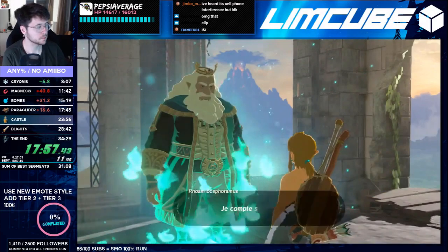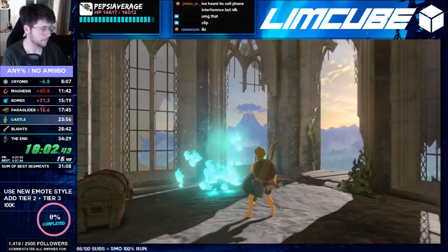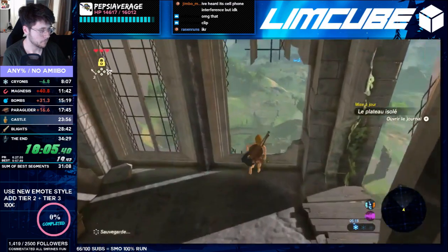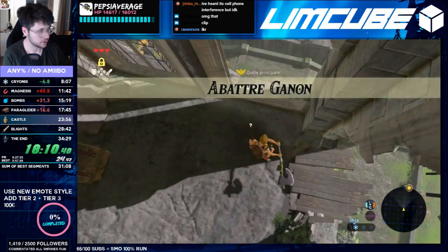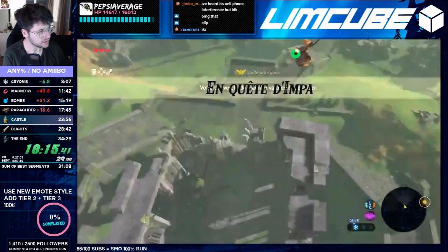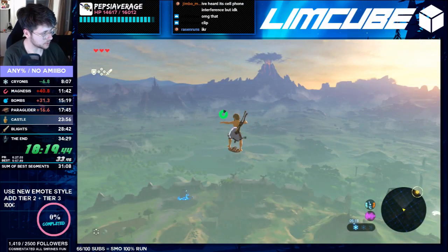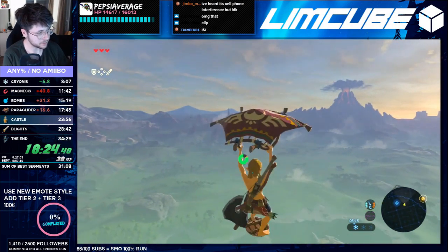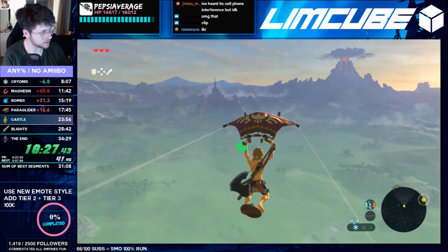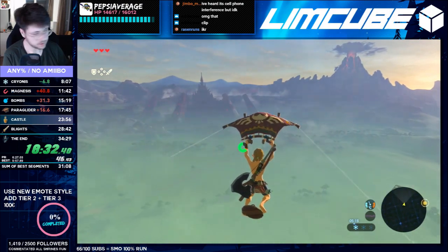If you made it this far you can be very proud of yourself. Now is the time to prepare yourself to encounter Ganon by speedrunning this part of the game. I challenge you to beat this section in less than 20 minutes consistently before you move on to take on the extremely dangerous Hyrule Castle, Blights, and Calamity Ganon himself. In a few days I am uploading a fully commentated Great Plateau Any% run pointing out all the minor differences between an Any% run's plateau section and running it on its own.